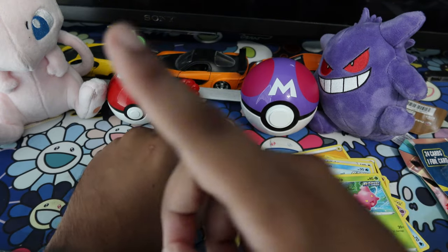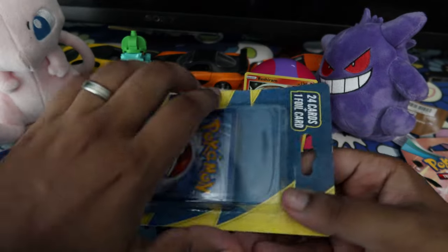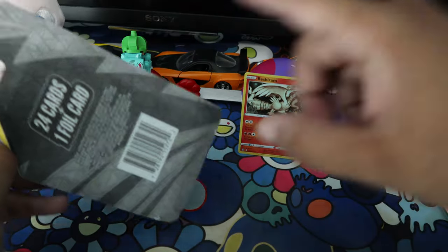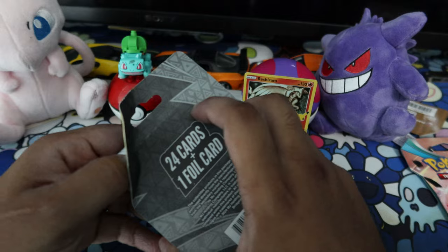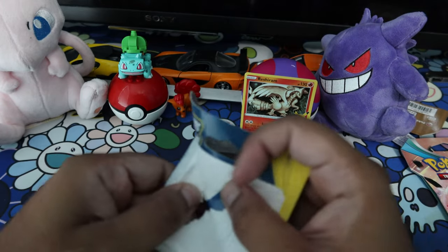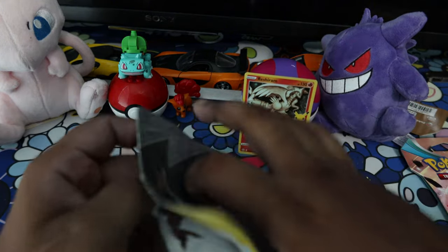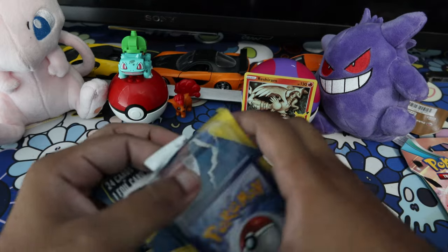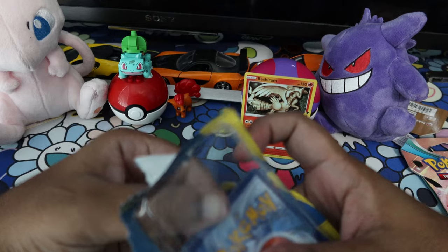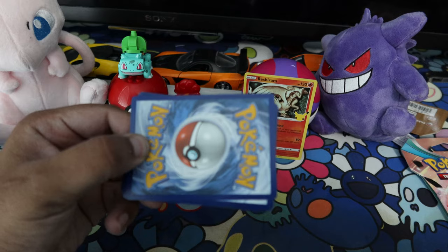What do you guys think about the setup by the way? We have a different mouse pad and different Pokemon in the background. My sweaty hands are creating moisture which is actually helping me open this pack easier. I didn't even really see what that last card was — and honestly I don't even want to know because that might be the special card. This is the 24 pack.